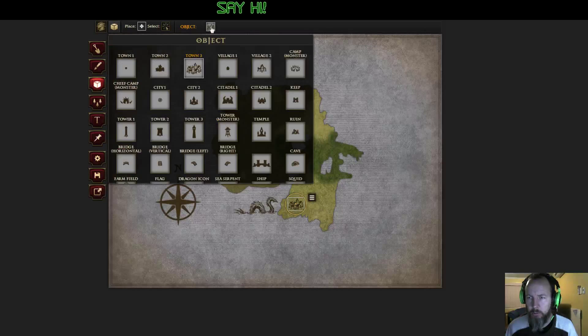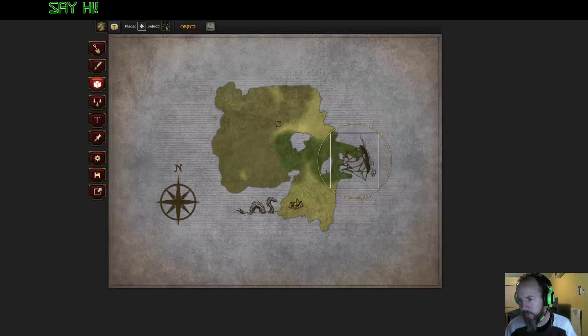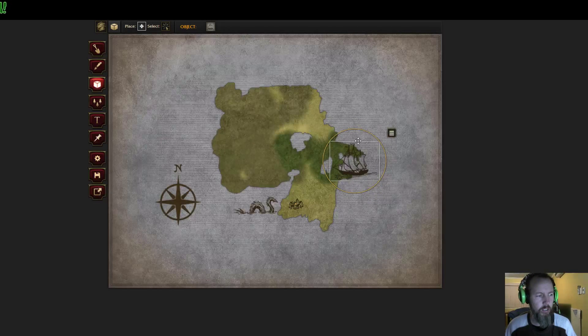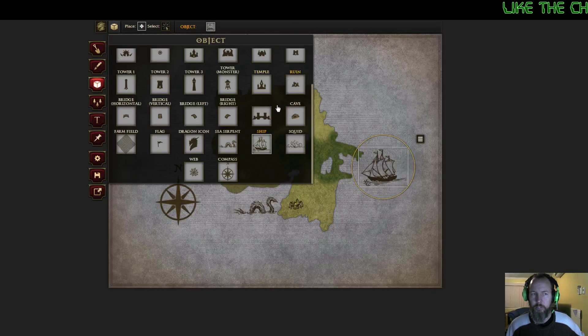Let's add a couple more objects in here. There is a boat - the boat is going to go here. We can't change the size of the object so far as I can tell. That's going to be way too big a boat - I'll just put it next to there. Can't resize things - that's a terrible, terrible set of affairs.